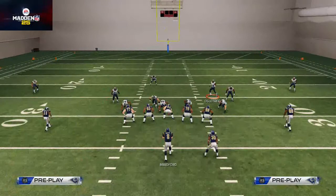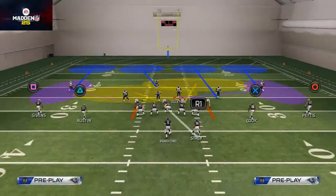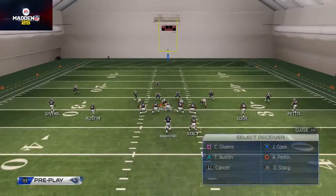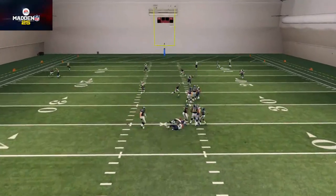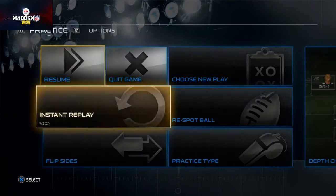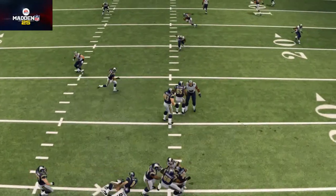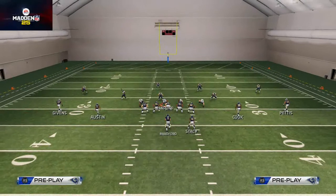Let me show you why we like to man Langford up on the running back. First, if the running back goes out as a receiver he'll be covered. But second — and more importantly — if they block the running back, watch what happens: Langford drops into a quarterback spy. So even though the defensive ends keep the QB in the pocket, Langford is also there to take away underneath drags and prevent scrambles up the middle. That's why we man him up.